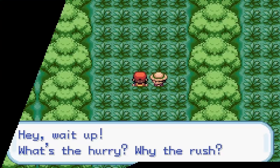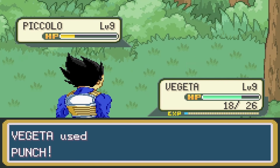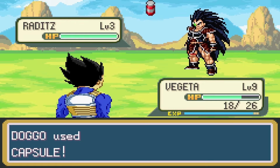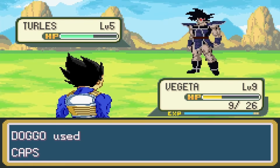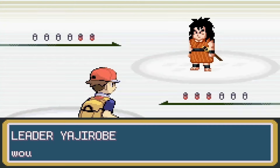On the way to the first gym, I had to go through North Forest, which was no problem. I only had to battle one trainer that had a level 9 Piccolo, but I got a gun and a punch took him out. On Route 2, I got my first two fighters, Raditz and Turlis, and after a training arc, I was ready for the gym.